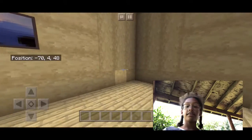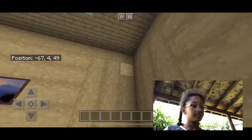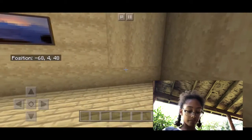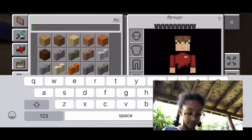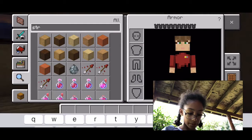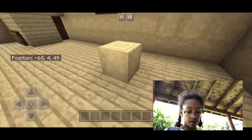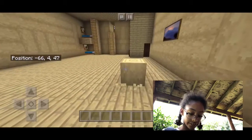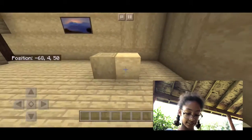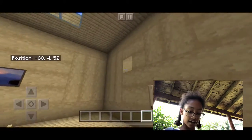Once you go inside you can see I put the blocks in different ways — they are tilted to make it look nicer. If you go into your inventory and go for the stripped birch log, then you can go up like this, you can go to the side like this, go to the front — you can go in all different directions, and that's what I did around the house.